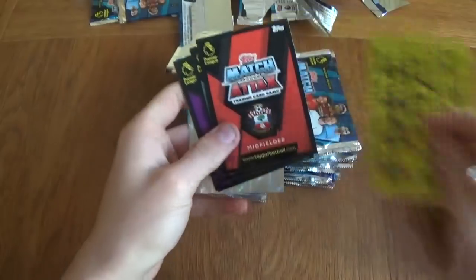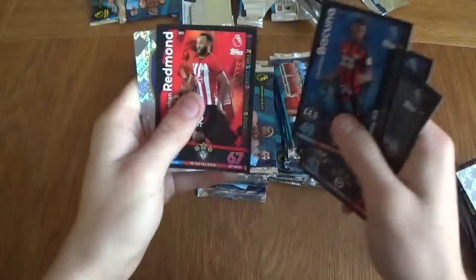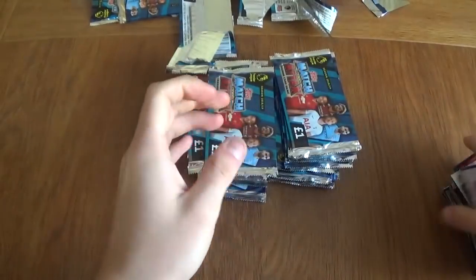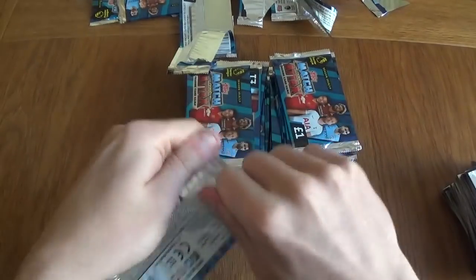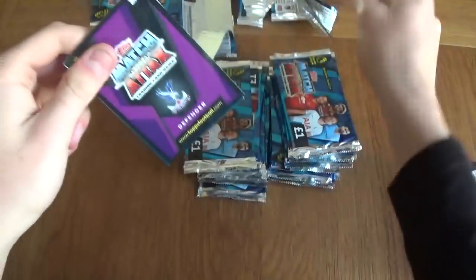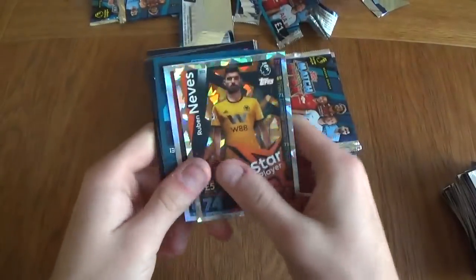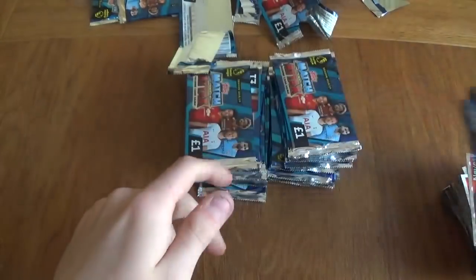We've got an Arsenal badge — haven't had this one in this pack opening. Cahill, Mina, Pereira, Mari, Bakuna, Redmond, and Vibadge. Let's see what we're getting in this one — a Palace defender and a Wolves midfielder. Neves and Tompkins, Lamella, Matip, Cork, Ake, and Sobi.